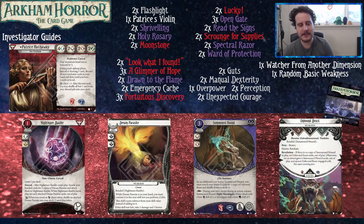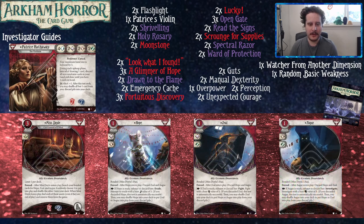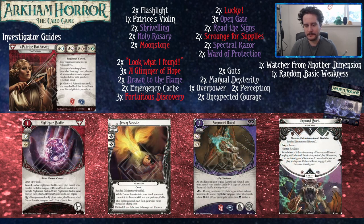Nightmare Bauble is pretty sweet — its downside is super minor and it lets you basically say no to three autofails, only when you reveal them yourself. When you don't have many upgrade options, that's a great pickup. Summoned Hound is cute if you like dogs, but like most dogs they get mad when you don't feed them — its negative ability will trigger sooner with Patrice since you cycle through your deck so quickly. Just something to be aware of. It does help her Intellect and fight stat when active, and does a reasonable job of dealing with the Watcher.